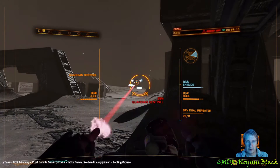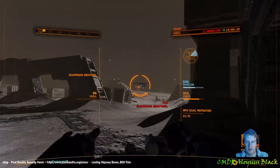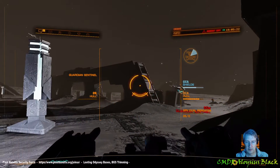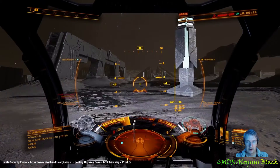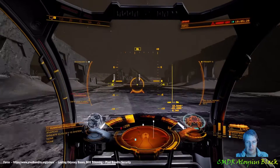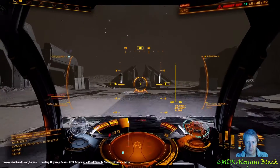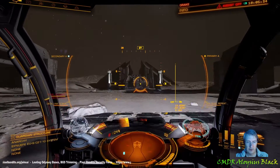They start shooting at me now. It's always best to go at these in turret mode — seems to be able to kill them quicker. Target destroyed. The last thing we've got to do is drop the relic that we obtained earlier on into the machine.